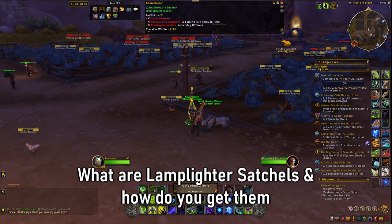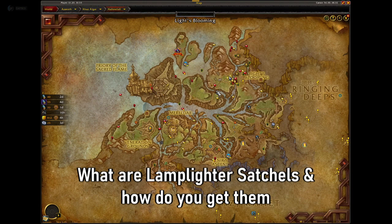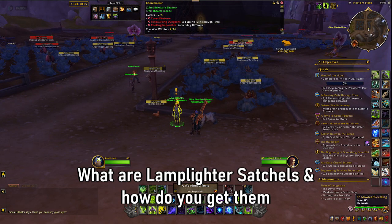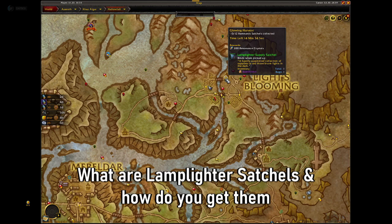They're very simple - they refresh whenever the events refresh, so you can farm them pretty effectively. As of now, that is pretty much the only way. There are one or two side quests that will give you some satchels, but realistically it's not anything too crazy. The vast majority will be from all these repeatable objectives that you do.